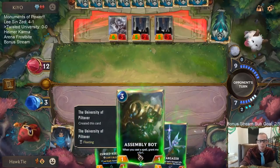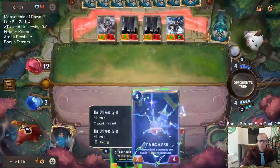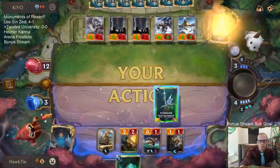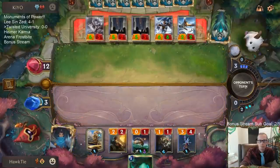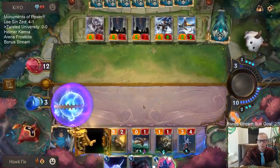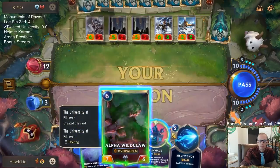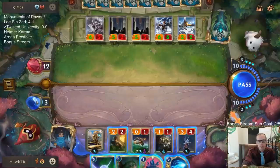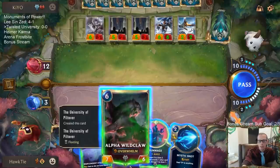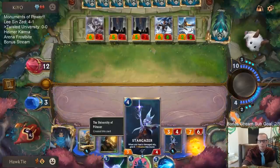I think I'm leaving the Cursed Keeper on the bench because it can't block. I like this Stellacorn just healing my Nexus. But I think I'm going to Rummage it away. I think I'm going to play Wildclaw instead.